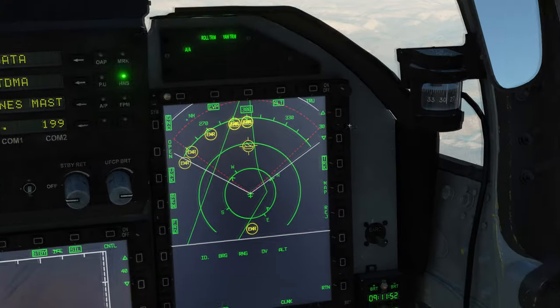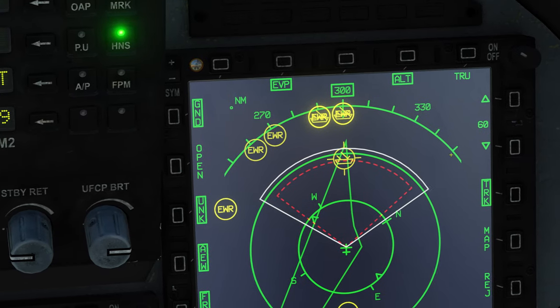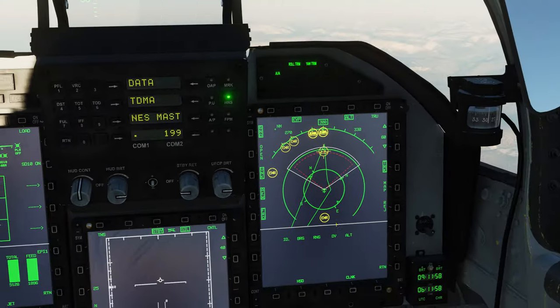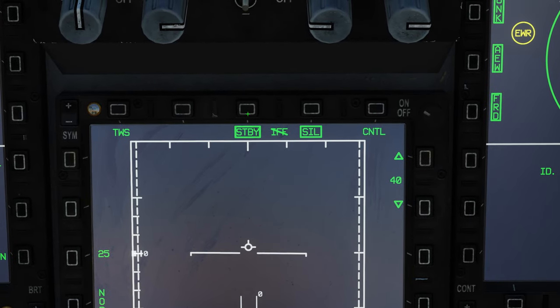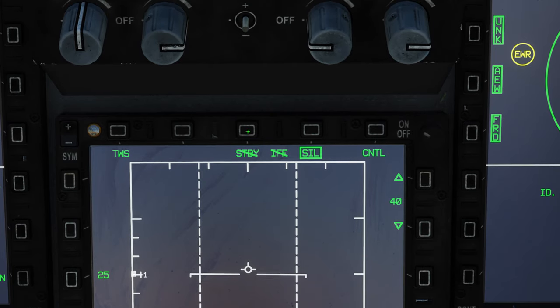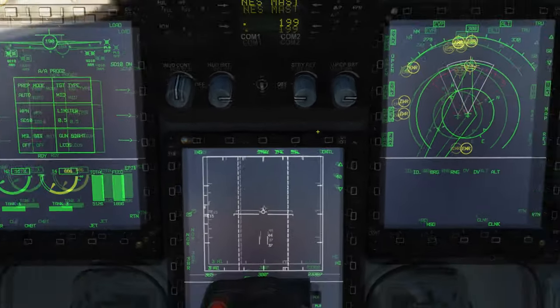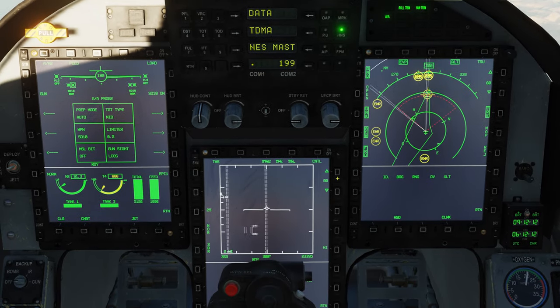There are two ways to help find your targets. First one is obviously the data link, but we have no other contributing factors to the data link at this time. So we will be using our own radar. By default, the radar will be on standby and silence, so you will be clicking both of these away, and then we can start looking for targets.